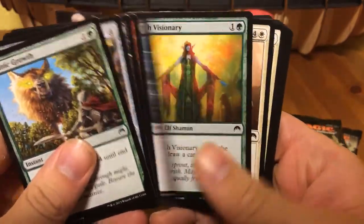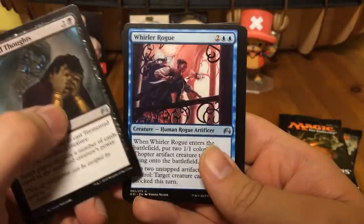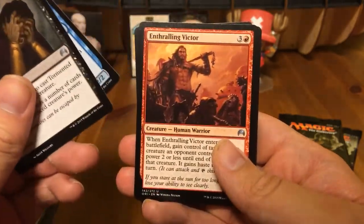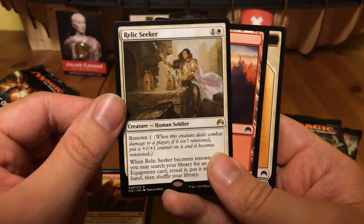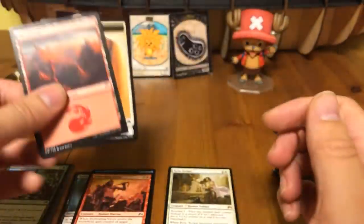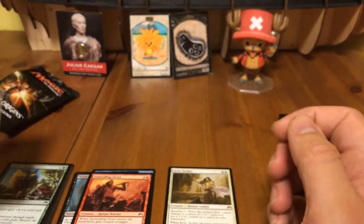Right, common, uncommon, uncommon, uncommon, uncommon. Whirler Rogue — super cool. Enthralling Victor and a Relic Seeker, also got this one from the box already. And a soldier token — I don't see how this is a soldier, it's not very armored, but hey, that's just me. Next pack.